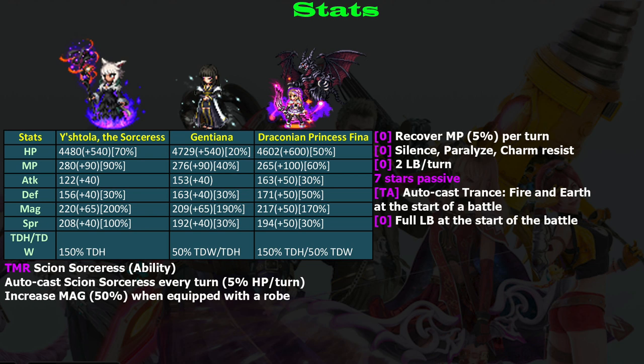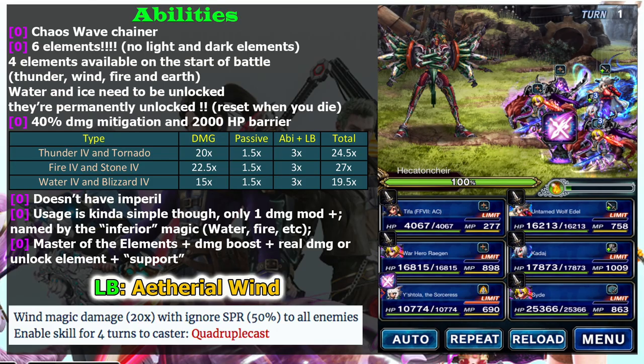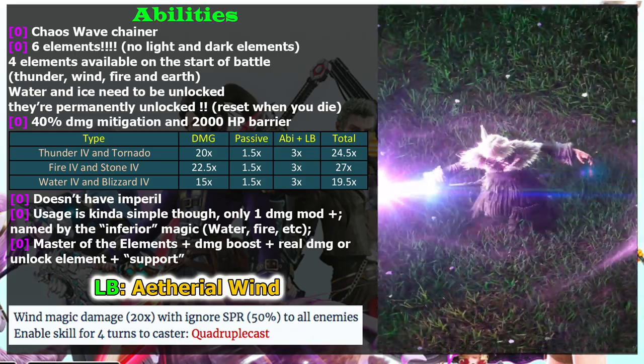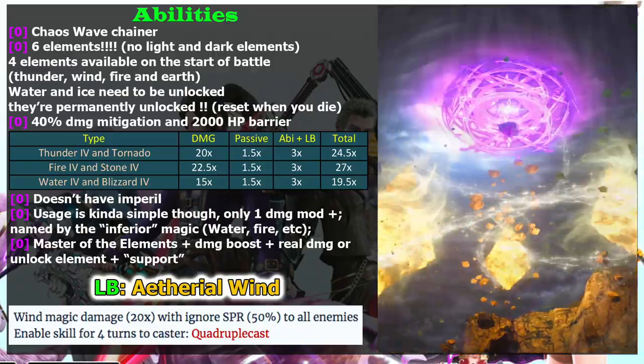Enough about stats — let's talk about abilities. She is a Chaos Wave chainer, so she cannot chain with newer mages, which is a shame because she has access to six elements.